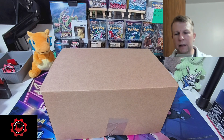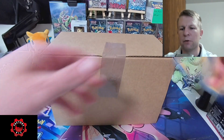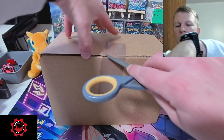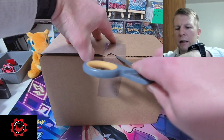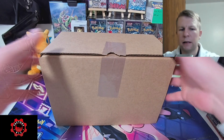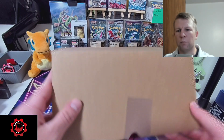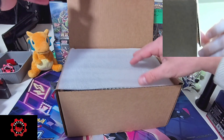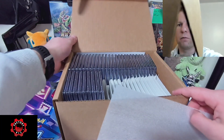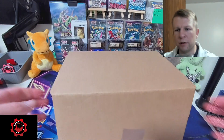Alright Factory Family, how is it going? We are doing another CGC reveal. We have a bulk submission here. We are going to be going through these cards. Up front we should have a customer with a Glaceon, so we need to make sure that his cards come out of here first. This one's a really good one — I took a peek at some of the grades, very happy with everything that came back. I think overall just 9 and maybe 9.5.